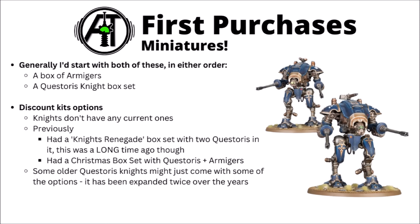For miniatures, the recommended starting point would probably be a box of Armagers and a Questoris Knight box set, purchased around the same time or one after the other. At the moment, Knights don't have any discount bundles for Warhammer 40k — partly just due to having so few kits, as any discount bundle would basically mean getting the entire army cheaper. They did have a Knight Renegade box set a long time ago with a couple of Questoris, and a slightly more recent Christmas box set with a Questoris and some Armagers, but both are gone now. If looking for older Questoris Knights secondhand, bear in mind that some come with only a few options — they originally were just the Errant and Paladin, and the kit has been expanded twice since then.